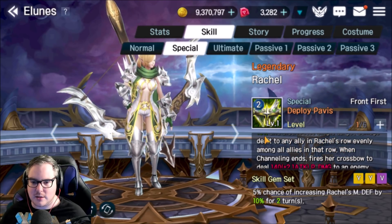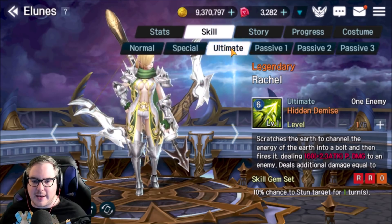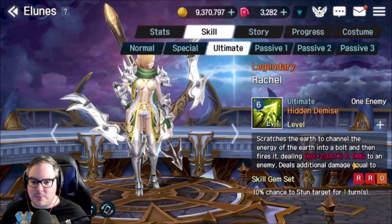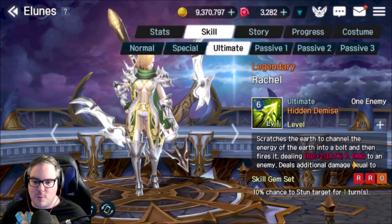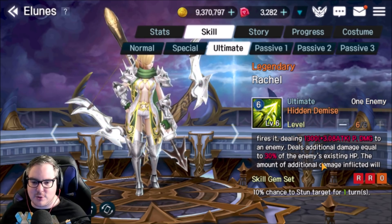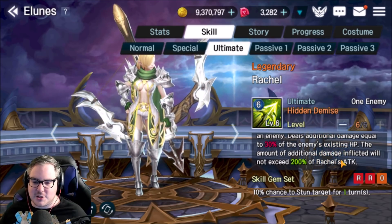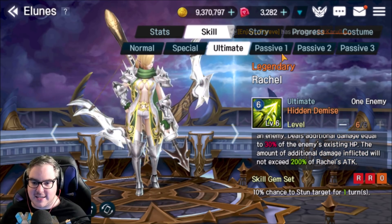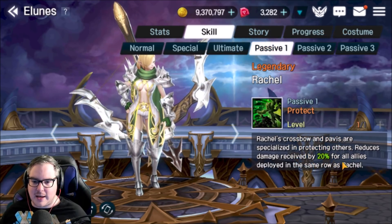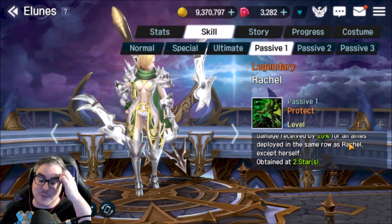When the channeling ends, she fires her crossbow to deal a bunch of damage to an enemy. Her ultimate, 'Hidden Demise,' scratches the earth to channel the energy of the earth into a bolt, then fires it — dealing 160% physical damage to an enemy and additional damage equal to 30% of the enemy's existing HP. The additional damage cannot exceed 200% of Rachel's attack.